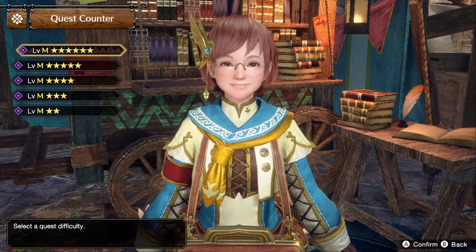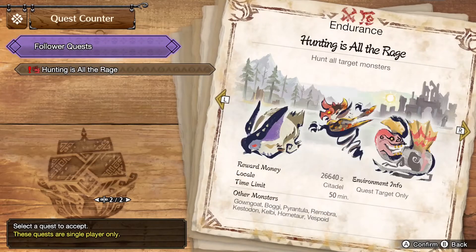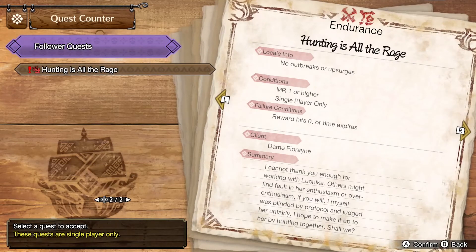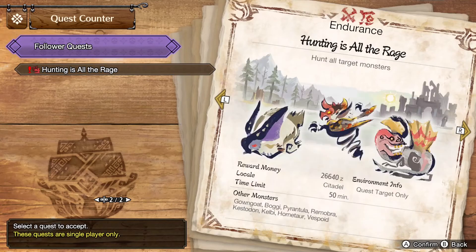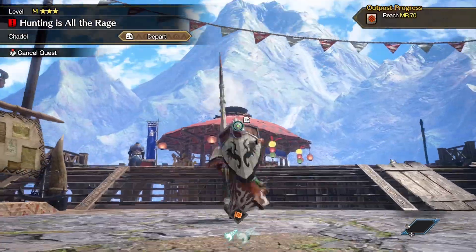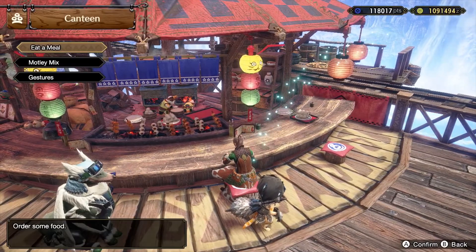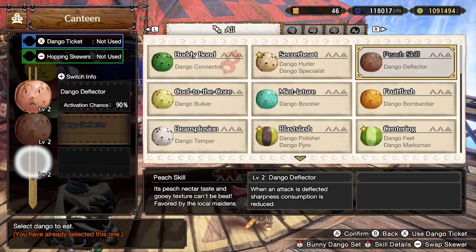We're going to go back to our collab requests and get those done because we haven't gotten them all done yet — we've gotten quite a few. I'm going to be with Dame Fiorin and Dame Lucika, which is going to be fun. I need to hunt a beast, an Anjanath, and a Falco Lombardi. There are two that are fire and one that's ice.